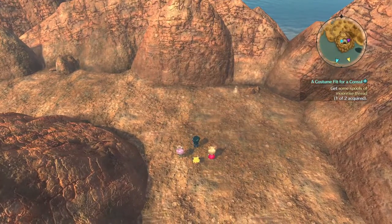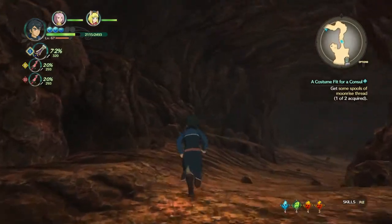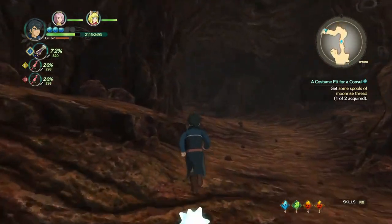As you go in there, you make your way through the cave, you'll find the Higgledy. You need to give it a Glacial Cluster Crystal.